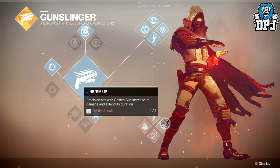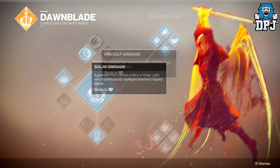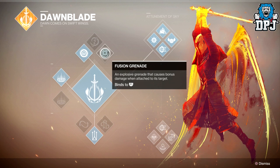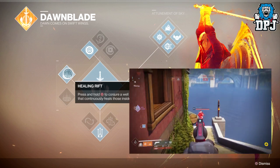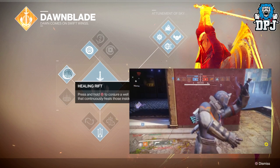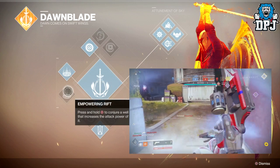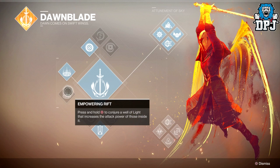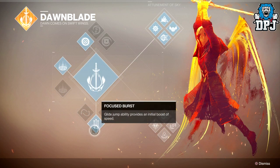Let's check out Dawnblade for the Warlock, the subclass believed to be taking the place of Sunsinger. The three grenades it offers are Firebolt Grenade, Solar Grenade, and Fusion Grenade. For its third ability it has Healing Rift — press and hold Circle or B to conjure a well of light that continuously heals those inside it. Or if you want, you can use the Empowering Rift — press and hold Circle or B to conjure a wall of light that increases the attack power of those inside it. Jumps include Control Glide, Focus Burst, and Balance Glide.